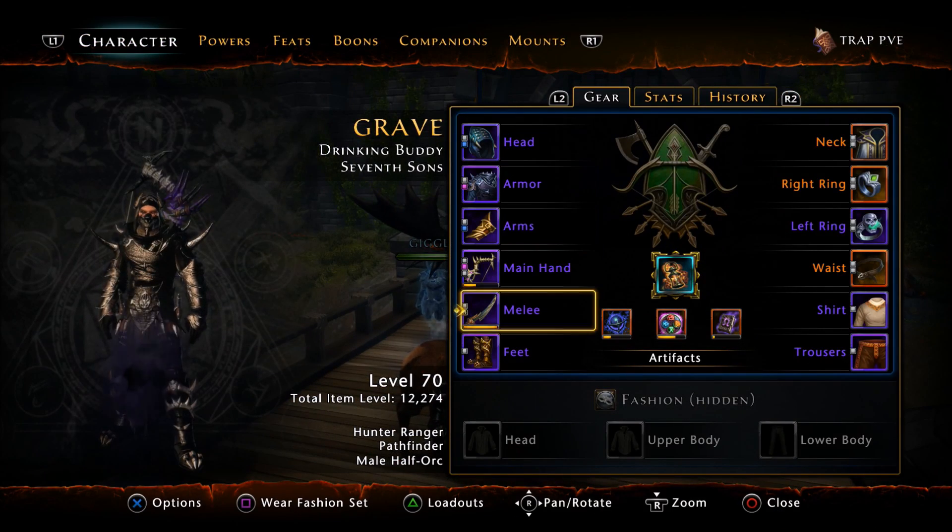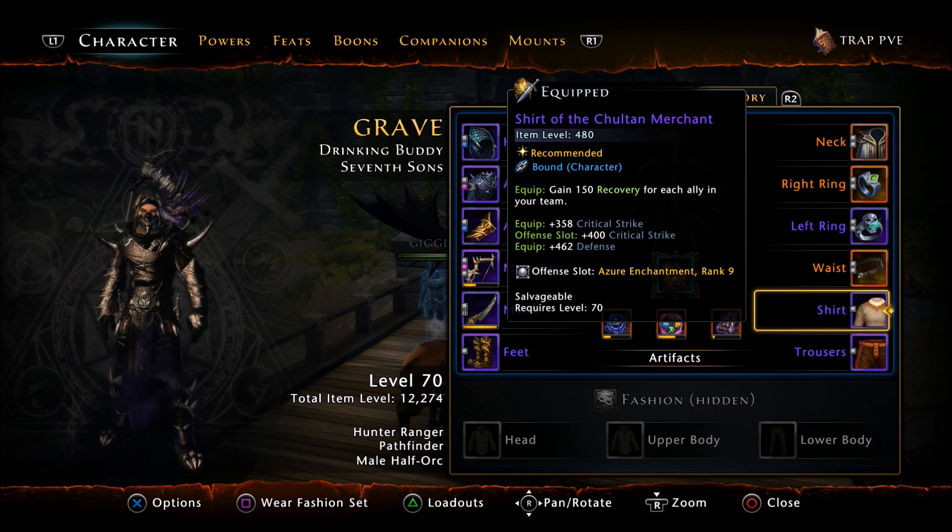They are 480 item level, and as we've talked before, the item level of the gear may not necessarily reflect what you need. The higher level does not always mean it is the best — you want to fit the stats to your play style and the character you've created. You want to fit that equipment to that character so it improves it, and not just make item level higher, because item level does not always make you a great player.